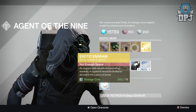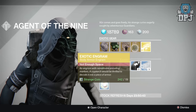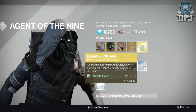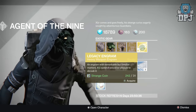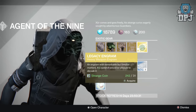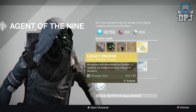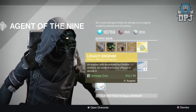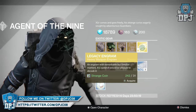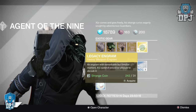We have an Exotic Chest Engram costing 19 Strange Coins — buy this, take it to the Cryptarch and get Year Two exotic chest armor out of it. We then have a Legacy Engram costing 31 Strange Coins — buy this, take it to the Cryptarch and hopefully get a Year One weapon, like Gjallarhorn, Thunderlord, or Super Good Advice. This only drops Year One weapons, so if you still need one of those, this is how you get it. Don't mix this up with Year Two weapons — you will not get a Year Two weapon out of this.